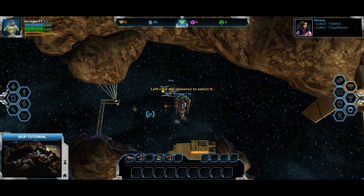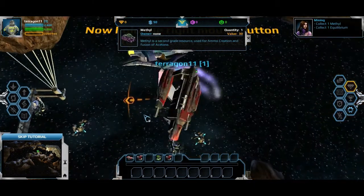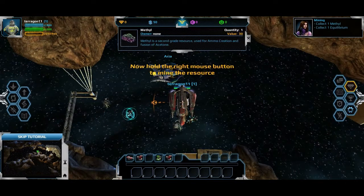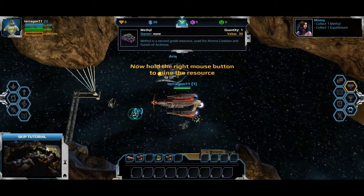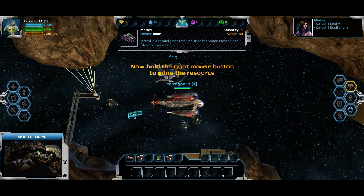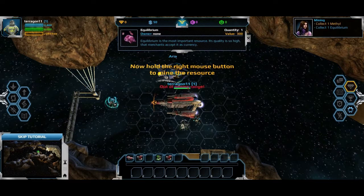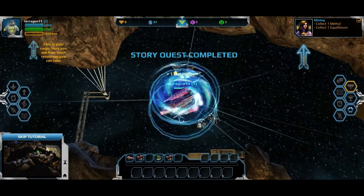Left-click to select a resource. It's in 3D but the controls are two-dimensional. I'm going to play around for about 10-15 minutes and see what it's like. Hold the right mouse button to vacuum it in. Cool — collect stuff.